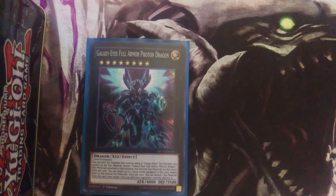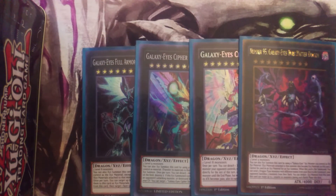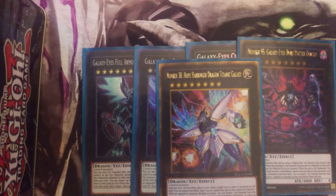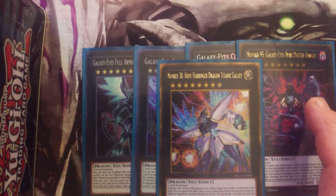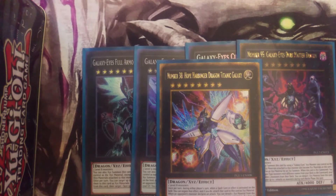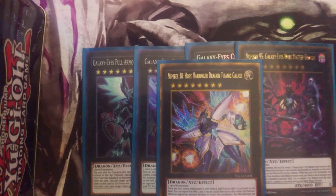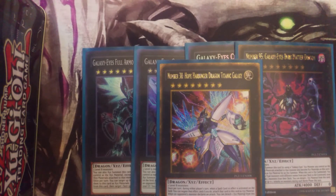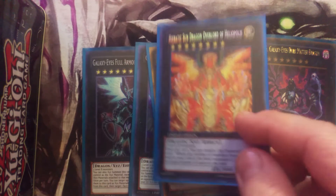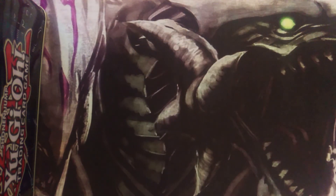For the Xyz monsters — Blue-Eyes runs the Galaxy package of course: Full Armor Photon Dragon, Galaxy-Eyes Cipher Dragon, Cipher Blade Dragon, and Cipher Dark Matter Dragon, plus Number 38 Hope Harbinger Dragon. Interesting note — Dark Matter did get banned in the OCG, so be aware of that, though it's unlikely to happen here since it's not involved in game-breaking plays in the TCG. Then one Sun Dragon Inti Overlord to get over problematic boards.